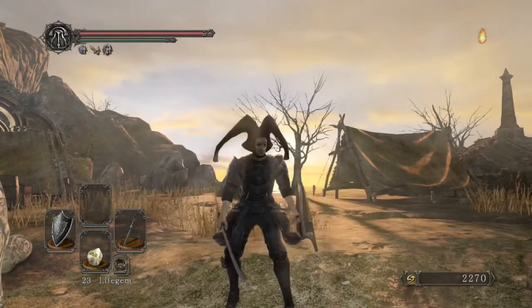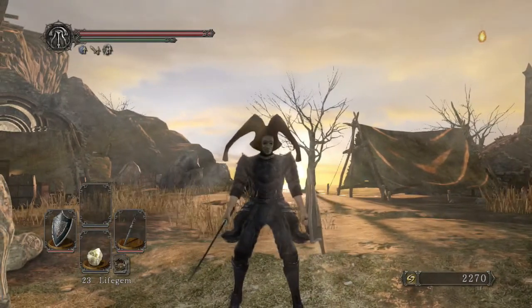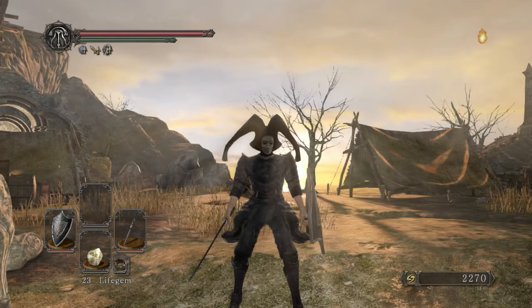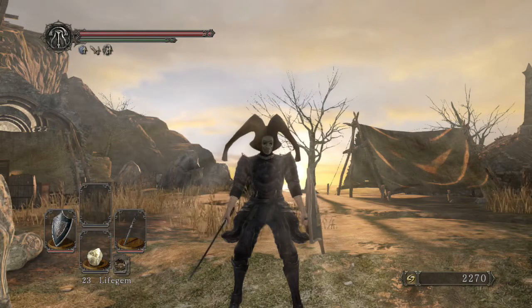What's going on guys, Snake Eyes here playing some more Dark Souls 2. In this video I'm going to show you how to join the Brotherhood of Blood offline. To join it online is actually pretty easy — all you would have to do is invade somebody using a cracked red eye orb, kill them, and that would award you the token of spite.